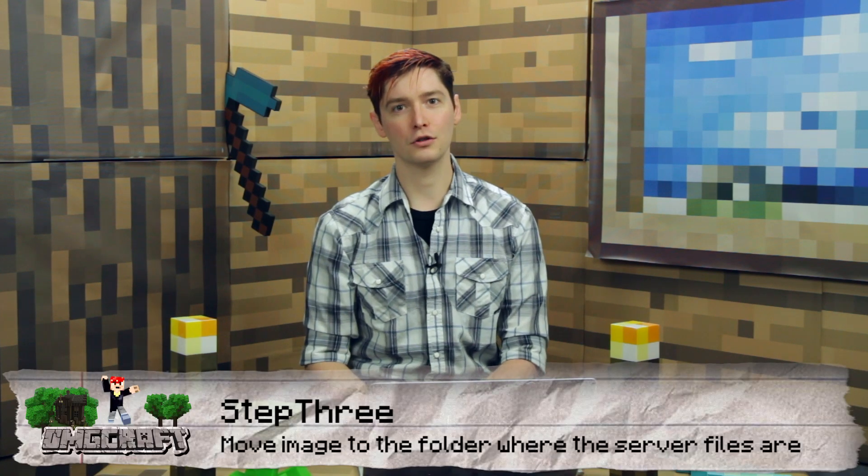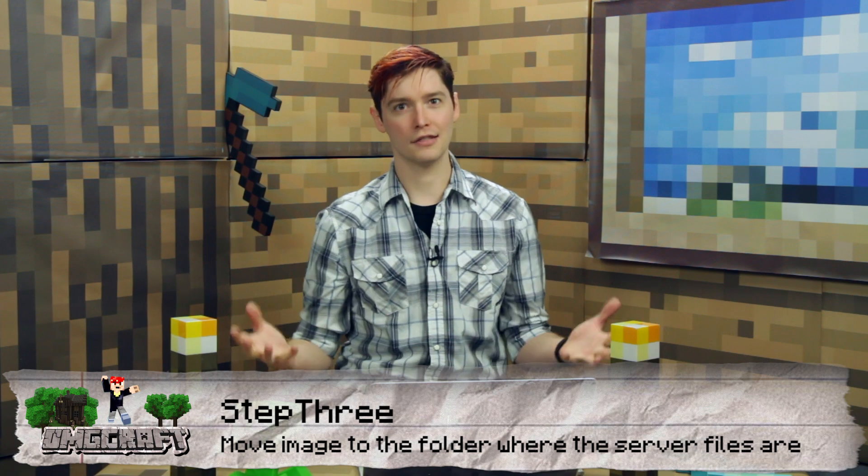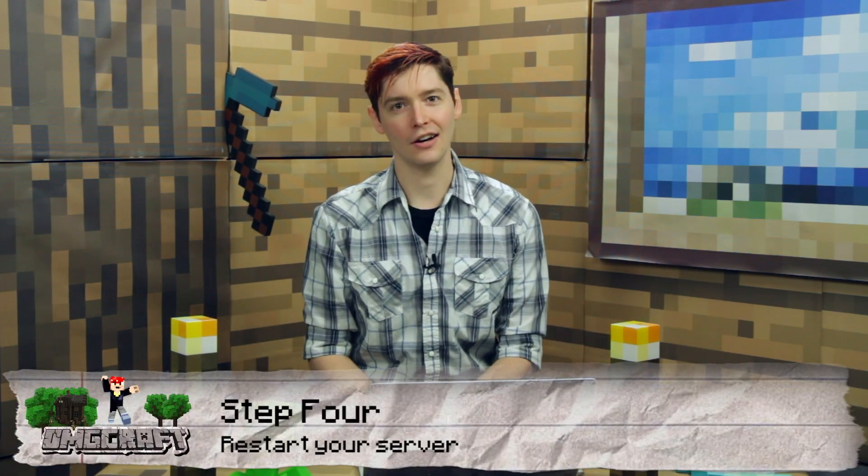Then you are going to locate the root of your server. This is the same place that your Minecraft server jar is. The jar is what tells Java what to do, and Java is what runs Minecraft. Place the icon file in the same area as that. If you have the server running, just restart the server, and you have your icon on your server.